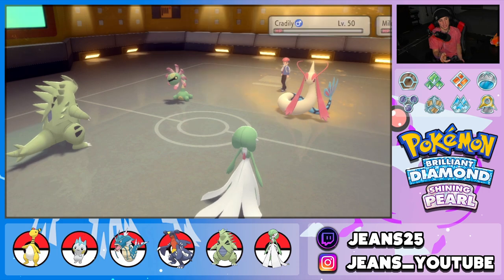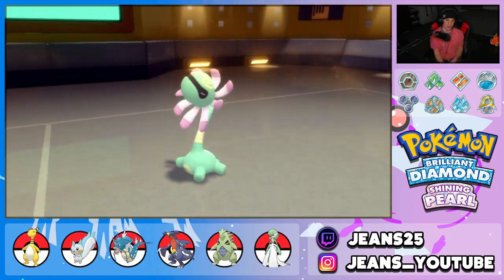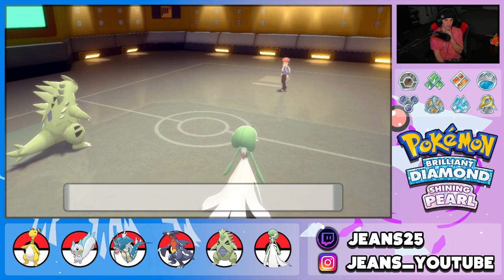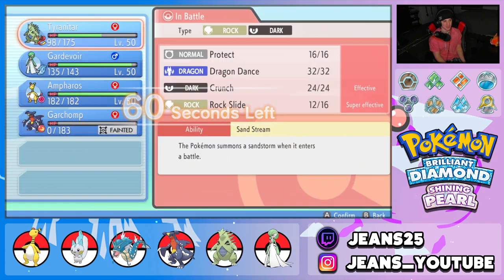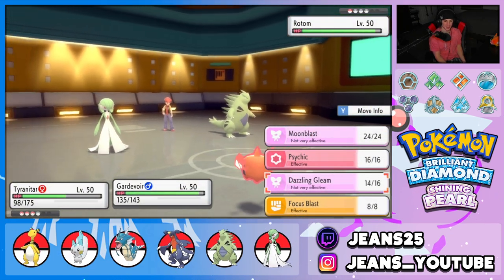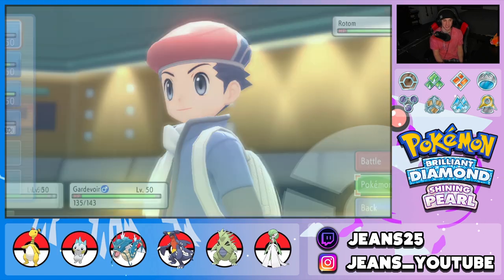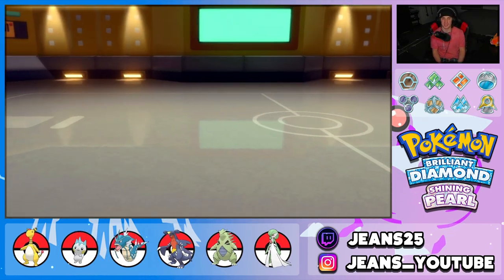He doesn't protect Cradily. Cradily survives again — this thing is bulky. We get a critical hit on Milotic, and Rock Slide picks up the double kill. Both of you get out of here! He brings out his last Pokémon — it's GGs. Dazzling Gleam does work, Rock Slide pokes. I kind of want to swap in Ampharos for some fun — actually, let me swap Gardevoir instead, just in case, so I can choice into a different move like Psychic.